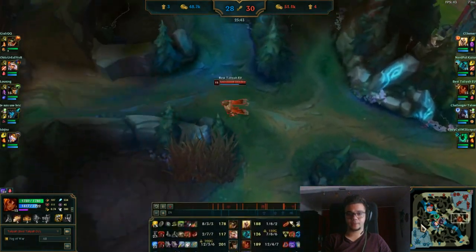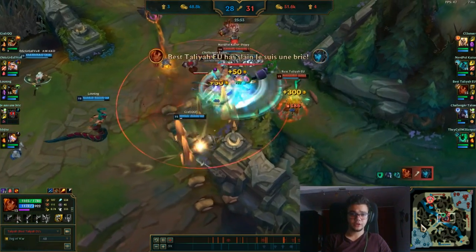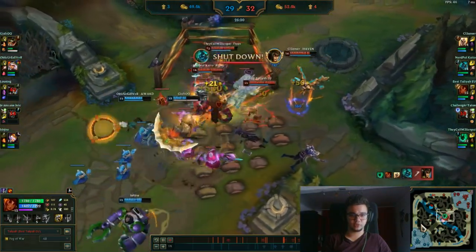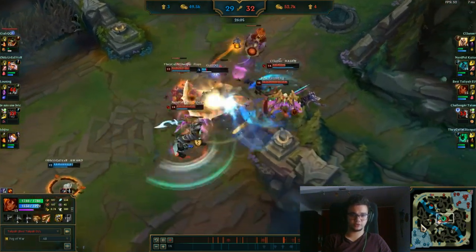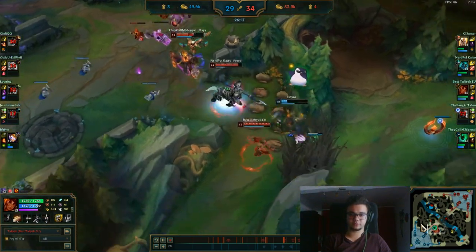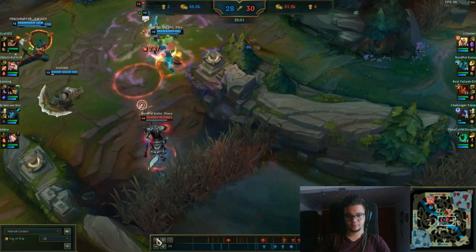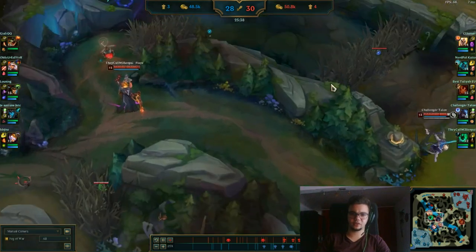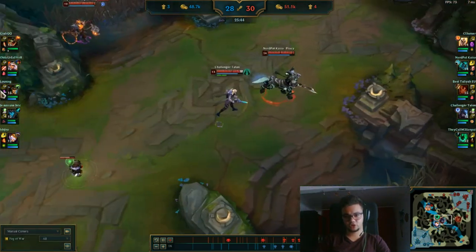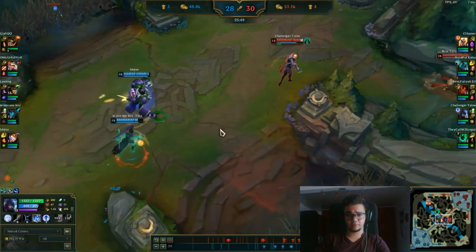I farm a little bit here, then go back to mid lane. I see that Blitzcrank flashed and I expected this to happen. We do a nice combo here and the teamfight starts. I'll play it back play by play — after this play we actually won the game. I noticed my team is around mid lane — when your team is around mid lane and they have a Blitzcrank, you should start going toward mid lane and ping them. I moved immediately to mid the moment I saw them all five grouped, because I fully expected someone to mess up.